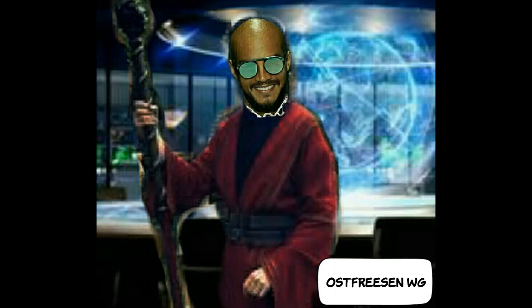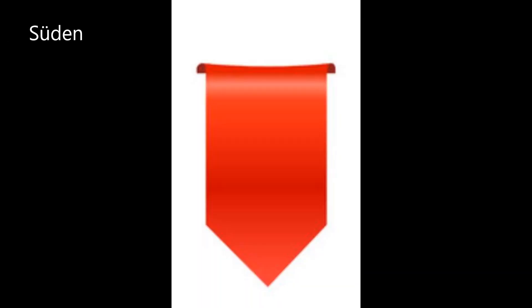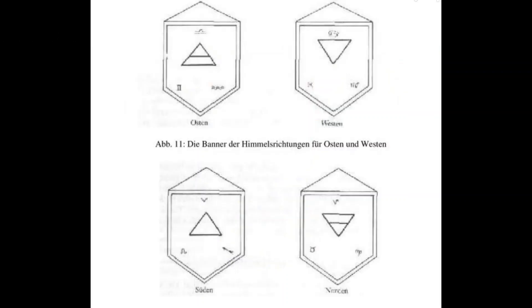Kehren wir zurück zu dem Tempel. Heute stellen wir die Banner aus Satin für die vier Himmelsrichtungen her. In den Farben Blau oder Gold für den Osten, Rot oder Purpur für den Süden, Meeresgrün oder Dunkelblau für den Westen, Korngelb oder Malkuz für den Norden.